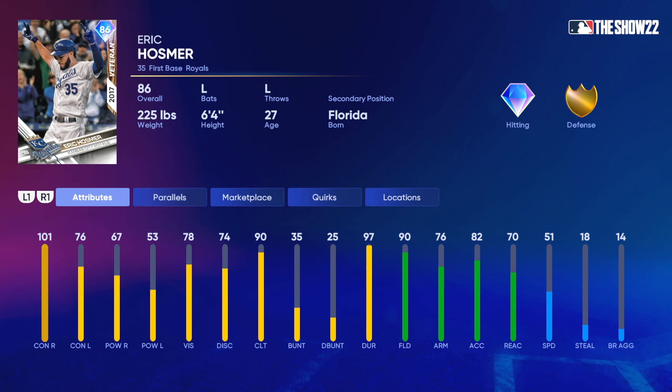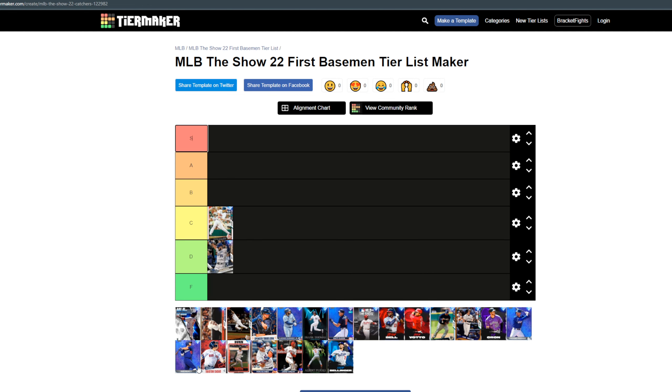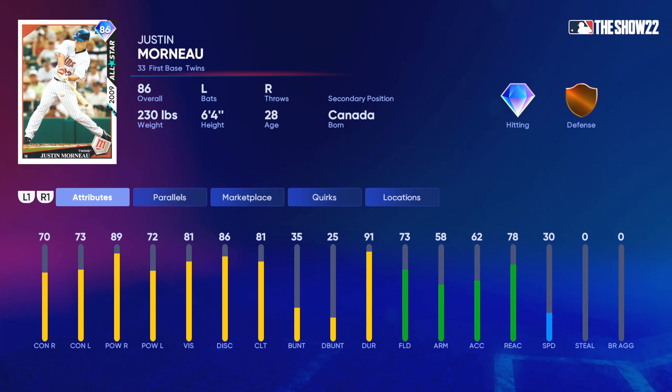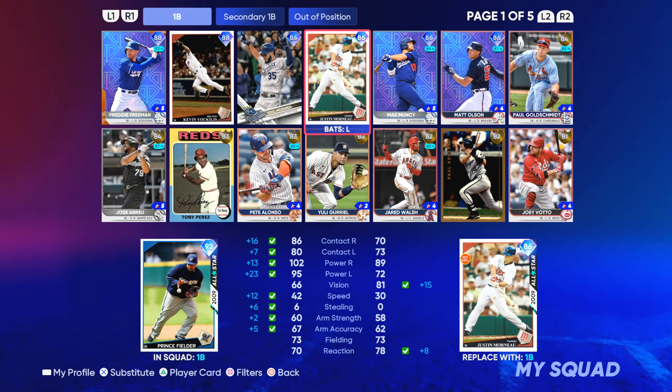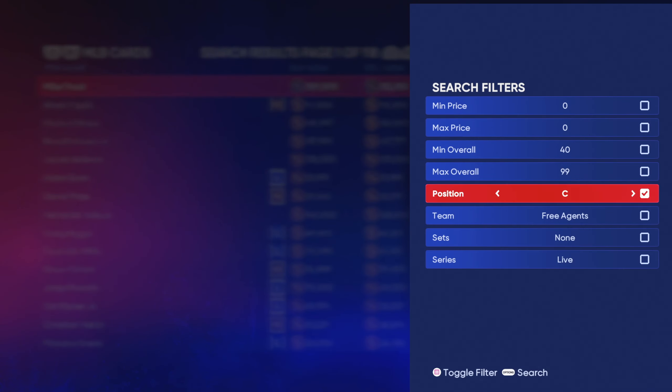Eric Hosmer D tier. Next up, Justin Morneau — I'm gonna put in C tier. Left-handed hitter, same problem. He has above 80 power against righties, which is who you're gonna face the majority of the time, but he is slow and doesn't have high contact. With higher hits-per-nine, the PCI is gonna be small, it's gonna be harder to square it up, and there's just better options out there. Justin Morneau is definitely better than Eric Hosmer, but he's nothing crazy.